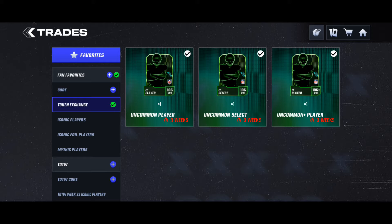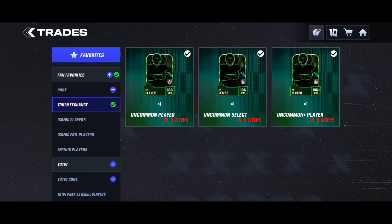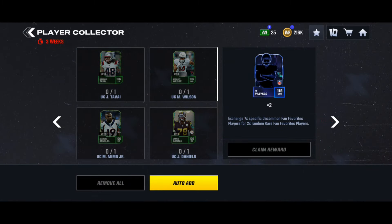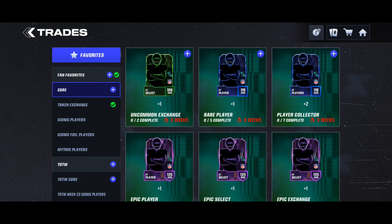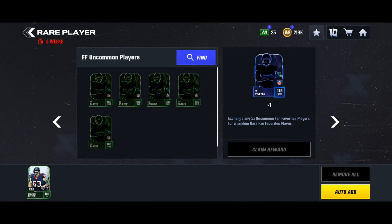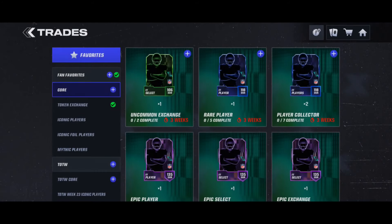I suggest everyone do the uncommon player trade - 95 tokens for one uncommon. It's very beneficial. For example, 950 tokens gets you 10 uncommons, and five uncommons gives you one rare player. Or you can do seven specific uncommons for two rare players, which saves you three uncommons compared to the five-for-one route. I suggest the seven-for-two rare trade because you're saving more uncommons and getting more out of it.